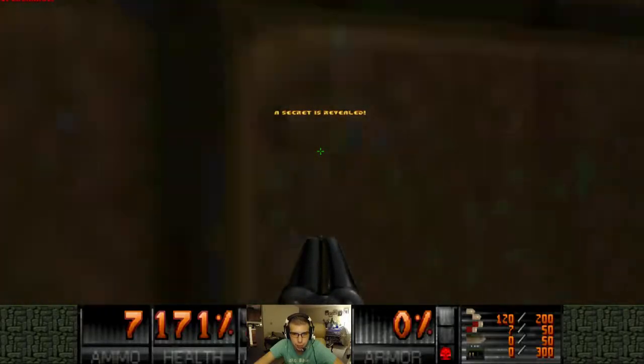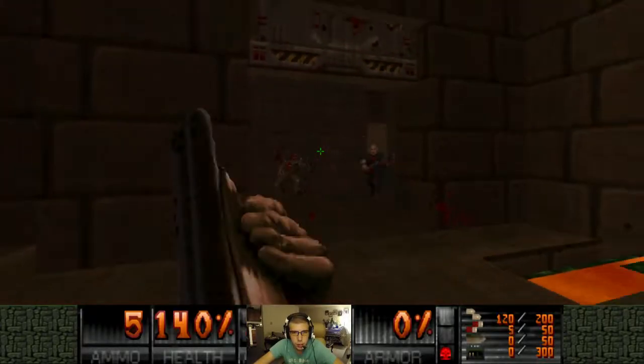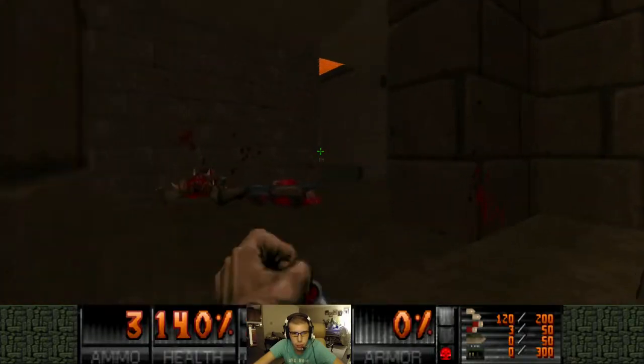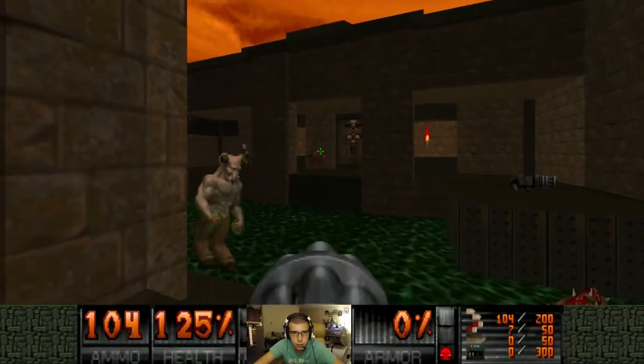There's a Soul Sphere in here. Drop through. This WAD is definitely a little bit trickier. No armor — that hurts. Destroyed.